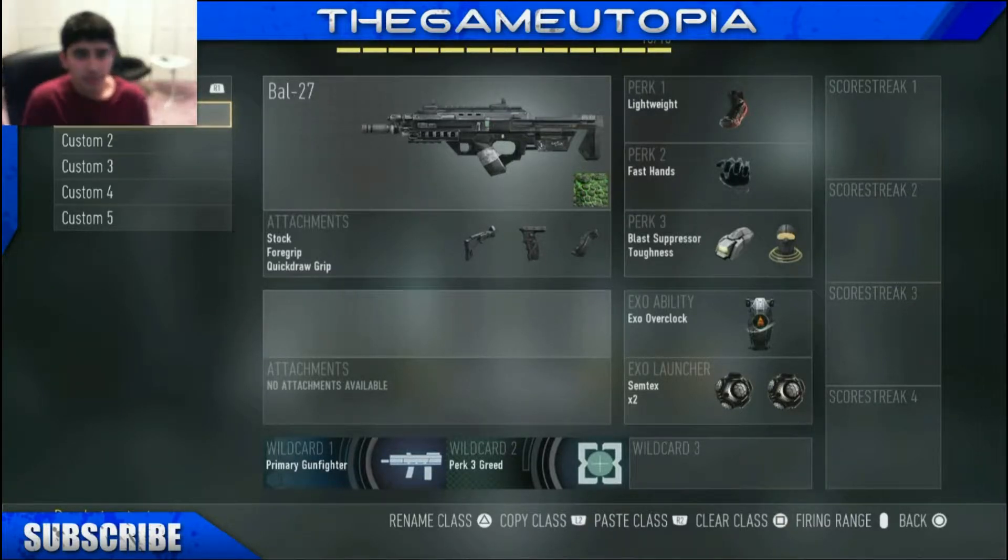My first class is basically the BAL-27 with three attachments: stock, foregrip, and quick drop grip. What stock does is it lets you move faster while you're aiming down sights — it's really useful, kind of necessary. Foregrip improves your aim and reduces recoil, which is basically how the gun moves up while you're shooting. It reduces that.